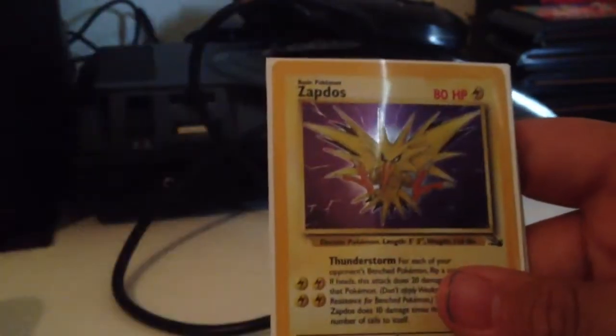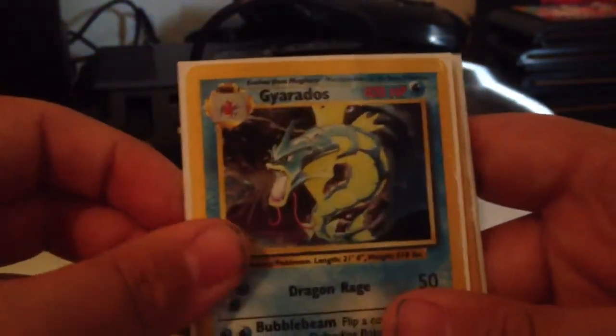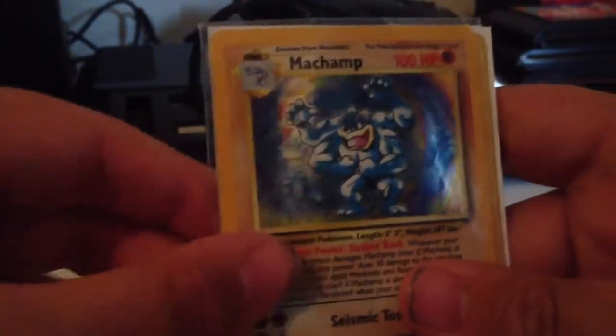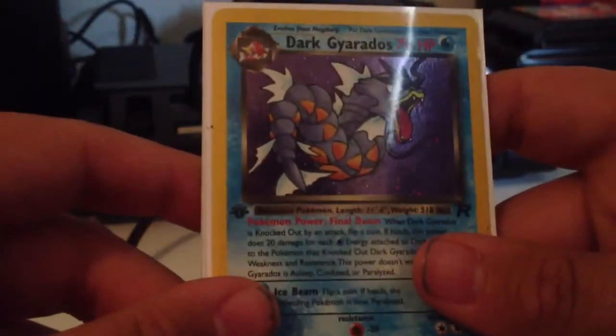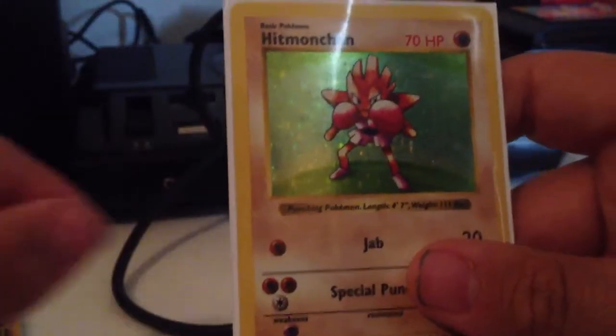Zapdos from Base Set, Zapdos from Fossil, Gyarados from Base Set, First Edition Machamp from Base Set, First Edition Dark Gyarados from Team Rocket, and a Shadowless Hitmonchan.